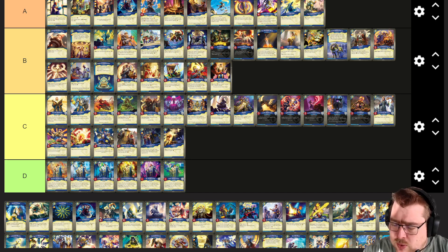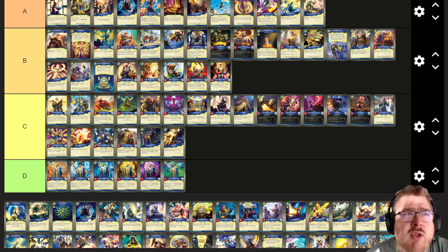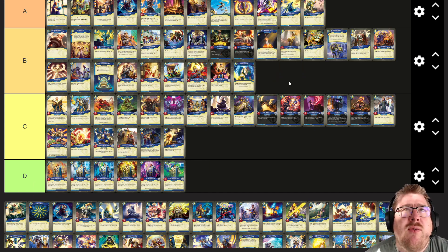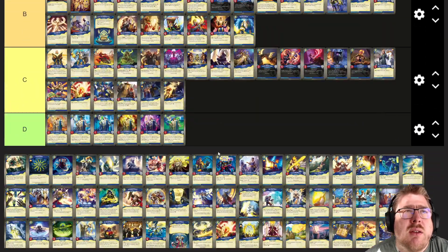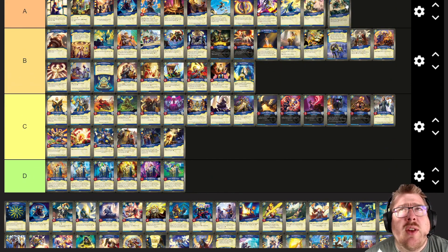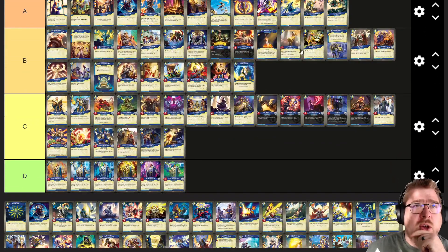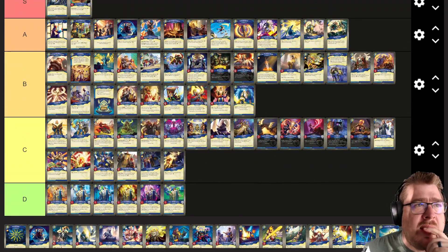Shard of Hope: a friendly creature captures one for each friendly shard — that's fine. Martyr's End is a very interesting card — situational, but destroying your creatures and then bursting a bunch of amber seems good. Having that option anyway.